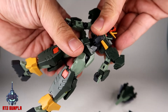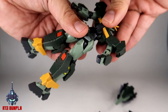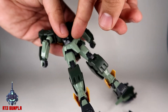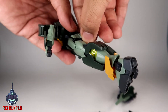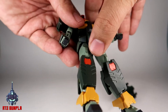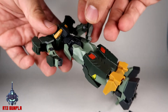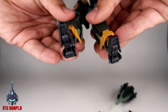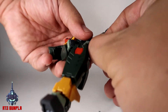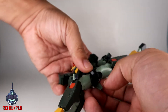You get really nice articulation for the waist — it's a ball joint. The back skirt is solid, the side skirt is solid, and the front skirt is articulated. Remove this piece and you've got a ball joint, which is not bad. It's not double-jointed, and you can actually remove this piece here for an action base slot.